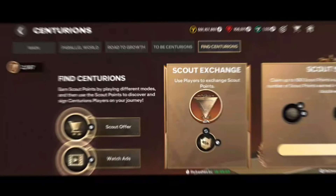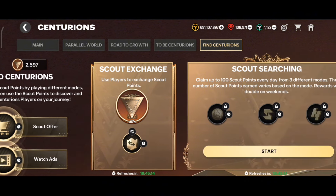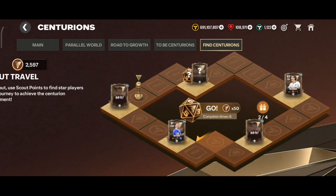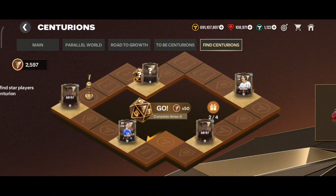In the Centurion event, if you've saved up more than 320 scouting points, spend the excess in the dice roll to get as much fodder as you can. In the Team of the Season event you can only exchange 320 scouting points for 80 icon points, so save exactly 320 scouting points for Team of the Season and spend the rest in the Centurion event.